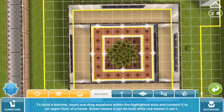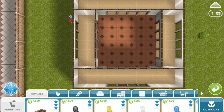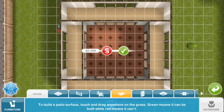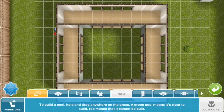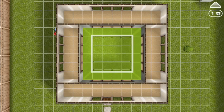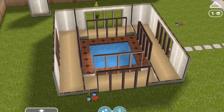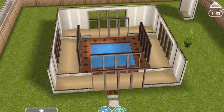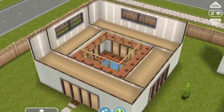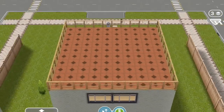You can also have an indoor pool. We need to remove the tree and also the patio because unfortunately you can't draw a pool inside a patio — you have to first get rid of the patio. So now you can see that the pool is indoors because the balcony roof is still there.